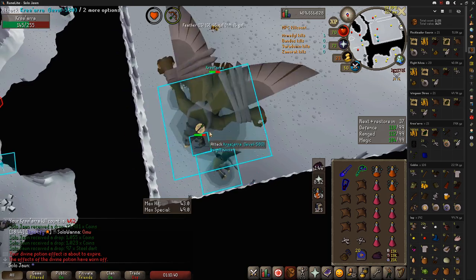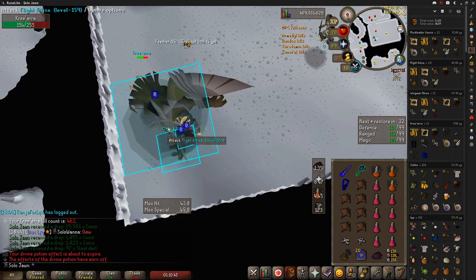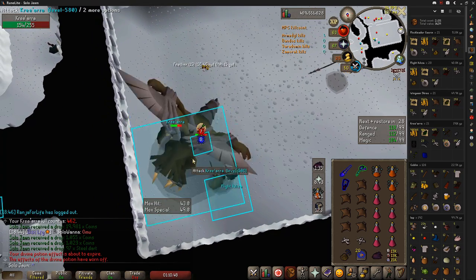While this is very easy, it is also important to not stand underneath Kree'arra for too long, otherwise you'll be losing DPS. Using this should net you around 15-20 kills per trip, provided you don't get really bad RNG.